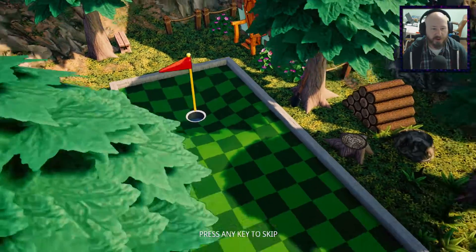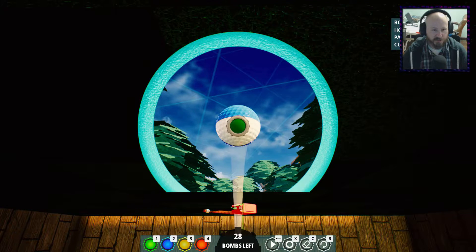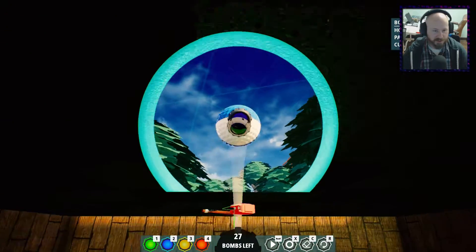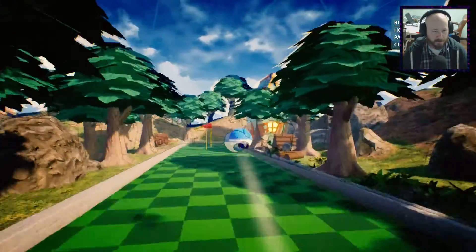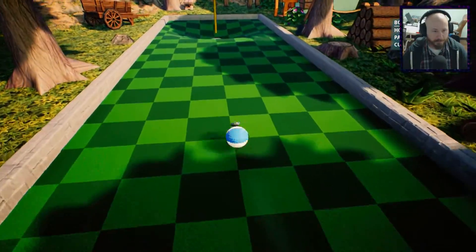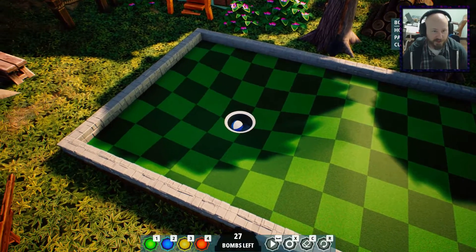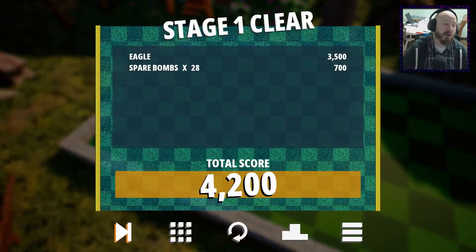This hole that we're on right now is not super complicated. We can pretty much just use maybe 2 green ones and make it over there. We'll throw 2 on there just to be safe. I don't think we're going to need the 2 — you can see the physics still affect the ball though if you don't use it. But there we go, we got a hole in 1.